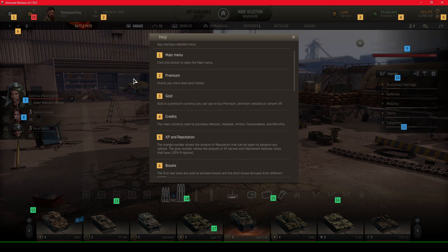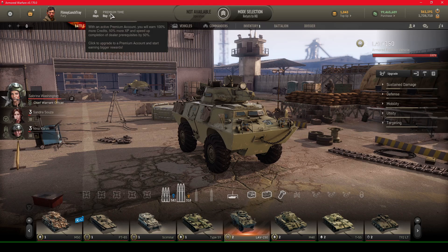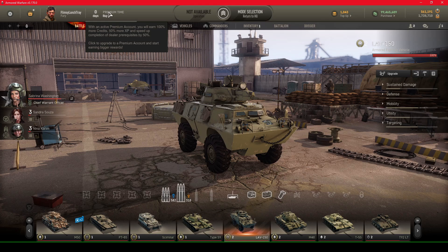Number two is premium — it grants you more gold and credits. With an active premium account, you'll earn 100% more credits, 50% more XP, and speed up completion of dealer prerequisites by 50%. In Armored Warfare, instead of nations on the tech tree, you have dealers where you buy different AFVs, main battle tanks, and so forth. Click the button to upgrade to a premium account and start earning bigger rewards.